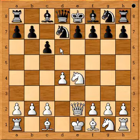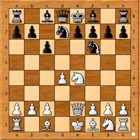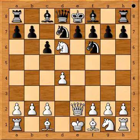But if black goes for development and plays knight from g to f6, then you know the checkmate — knight to d6, checkmate.